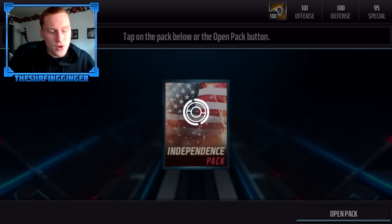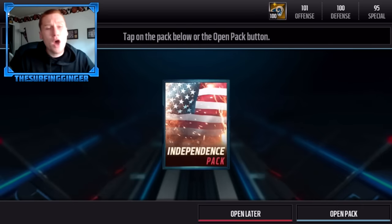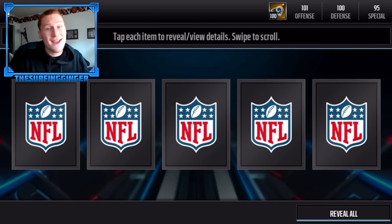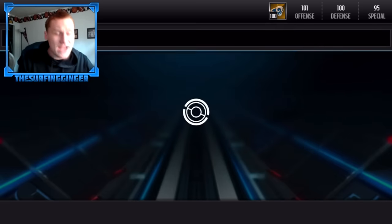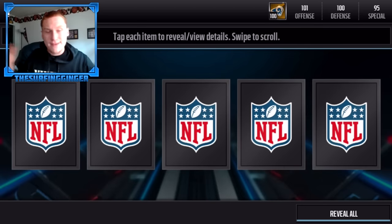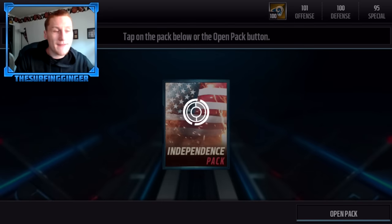Nine more packs, we're a little over halfway through. Even though I'm not getting the higher overall gold players most of the time, I can put them into the reroll set which is nice. If you guys are getting gold players you don't want, fourth of July gold players, you can put them into that reroll set and hopefully get a Travis Benjamin, Cairo Santos, Andy Lee, or whatever the kick returner or punter you want. Oh, we're getting an elite — Patrick Peterson, 90 overall kick returner!